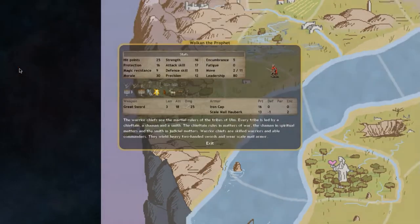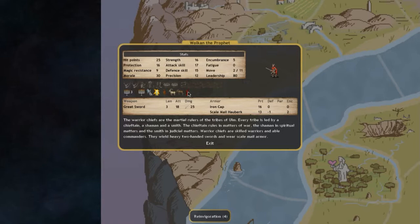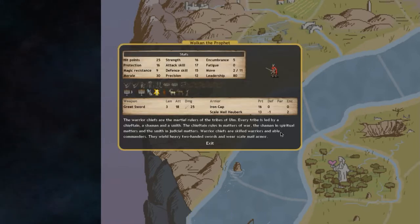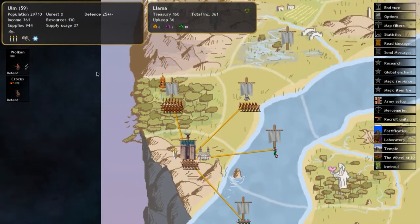Our commander Walker is now the prophet — you can see that little prophet icon. He gets increased attack and defense in addition to many related bonuses, including reinvigoration, which means he recovers fatigue each turn. Fatigue has something to do with not taking critical hits, which is really useful. He's also now a level 3 priest and is blessed because he's the prophet, so he can cast priest spells — completely separate to magic — and most usefully, bless sacred units.